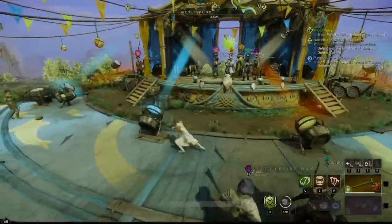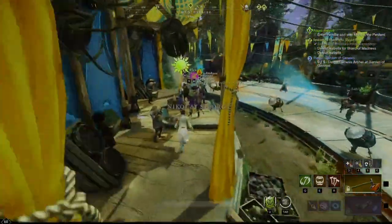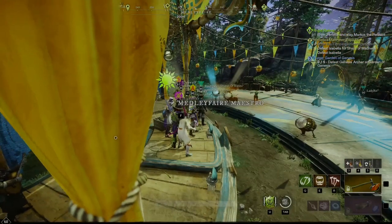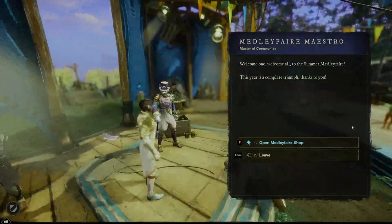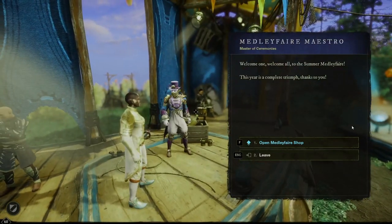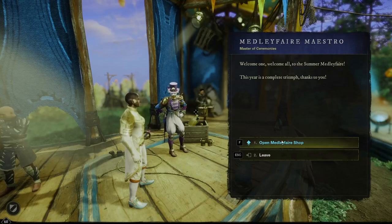The dance floor is its own stage, so for now we're just going to stay here in Brightwood. The next thing you're going to want to do is talk to the medley fair maestro — he's going to give you so many quests. There's going to be about 10 in the quest line. Make sure you bring about 20 water with you because you're going to need it for part of the quests.